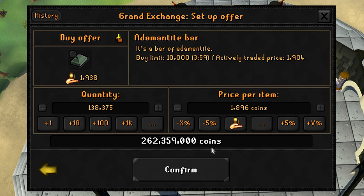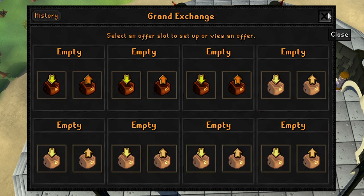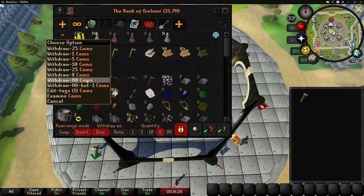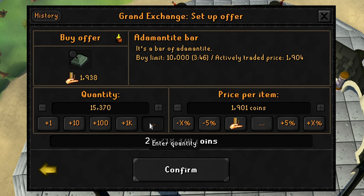Just for fun, I put in an offer for how many adamant bars I'd need to get to level 99 smithing — it's 262 mil. That is way more than I expected; over a quarter billion GP to go from level 88 to 99, even though we get a lot back selling adamant plate bodies. The mithril plate bodies all sold, bringing our cash stack to about 27.9 mil. Getting to level 90 smithing will cost 15,370 bars at 29.2 mil — we only have enough for 14,000 bars.